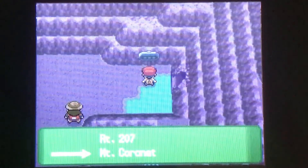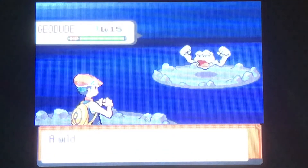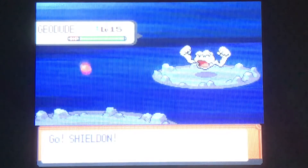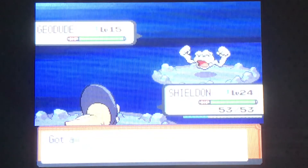Now we can head into Mount Coronet. Right now nothing much you can do here — there's just one thing that happens in here, but it's a straight path. You don't have Surf yet, so don't worry about trying to get across that little pond or lake. Not many new Pokemon — I don't think there's any. It's mostly Geodude, which you've seen throughout the whole game.